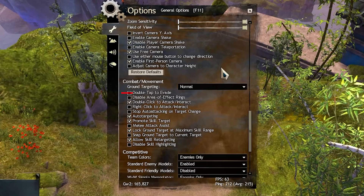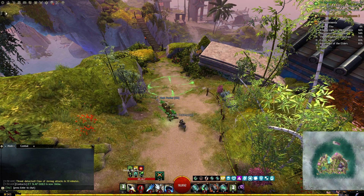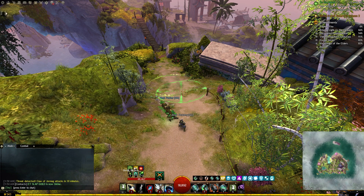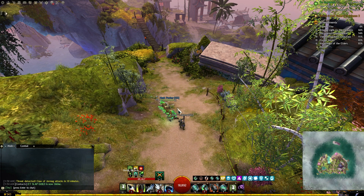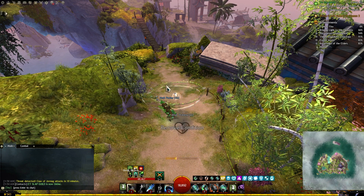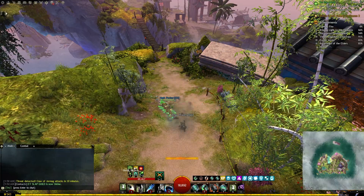Ground targeting is another area which can make a huge difference. The default setting requires you to double-tap your key to place your AOE skills, which can be a bit clunky. I recommend switching to the fast setting with range indicator. This allows you to hold down the key, position your AOE, and release to activate. It's way more efficient, keeps you in the action, and has the advantage of requiring fewer key presses.